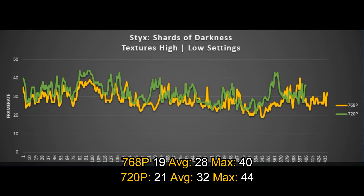Hello boys and girls, welcome to the performance section of this video. As you can see, looking at the benchmark I made with the game on low settings and textures on high, I tried native resolution which is 768p and 720p. There is a difference of 4fps on the average — not that much — but since the game on 768p spends most of its time lower than 30fps, dropping the resolution a little bit would help with the stability of the game.